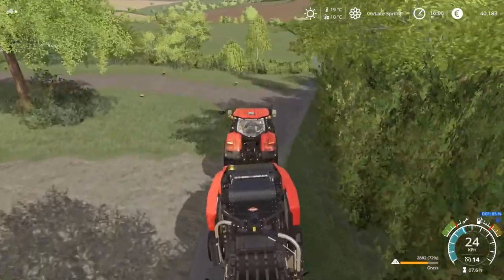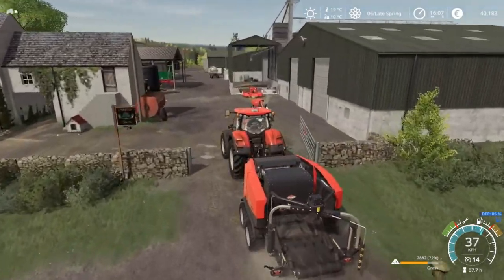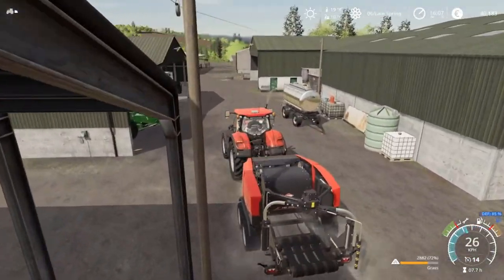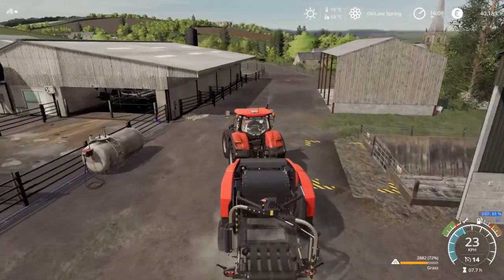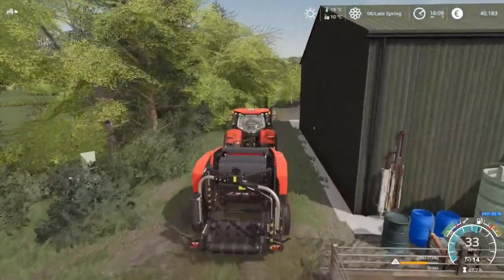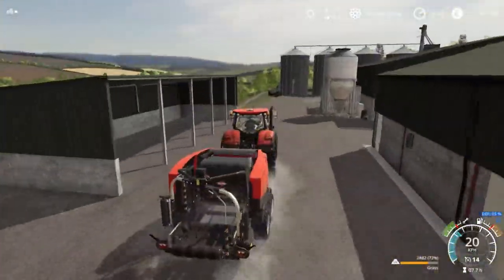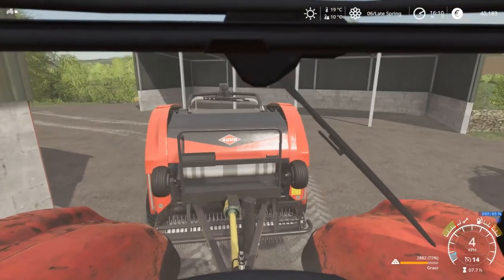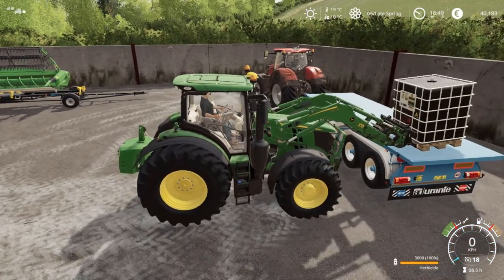Rather than leave the bales in the hedge in case something weird happens when I save and reload, I'm going to pick up the auto-loading trailer we purchased a couple of episodes ago and make use of its slightly gamey attributes to pick up those bales as quickly as possible. I'm not entirely sure where I'm going to store them yet — I may just end up dragging them back to the yard. Unfortunately that trailer doesn't actually have an auto-unload function, which is a little bit strange.